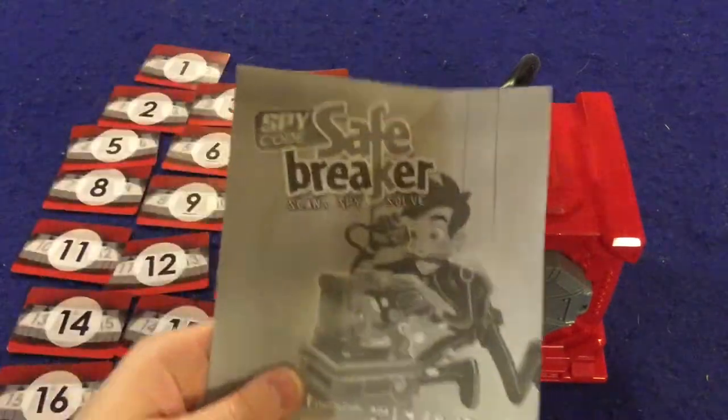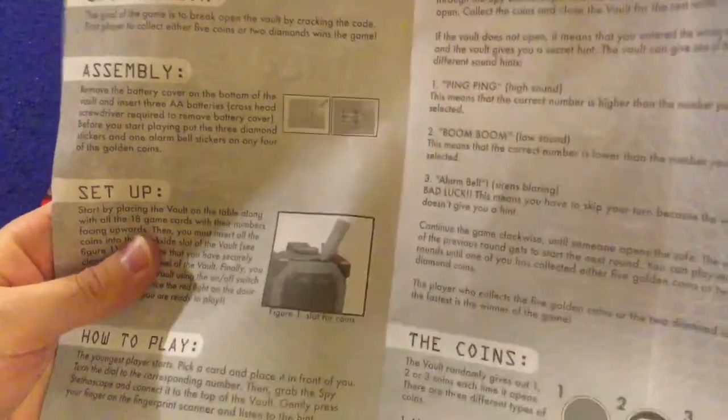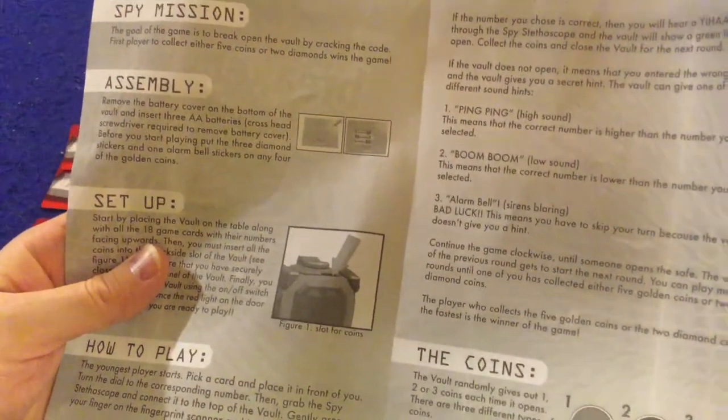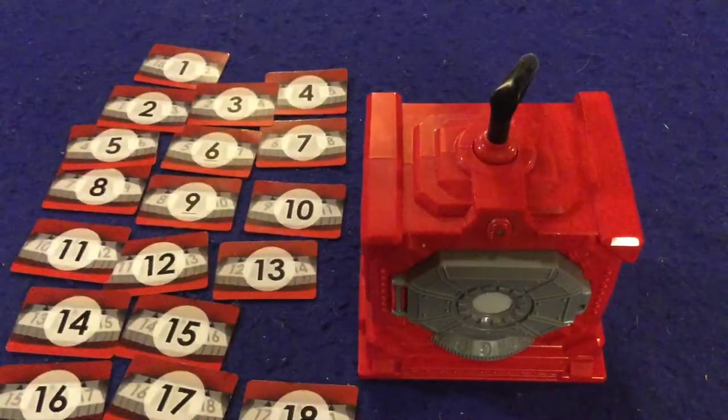Alrighty then, we're going to take a look at what you're going to get inside of Safe Breaker. First and foremost, we're going to get a handy dandy rule sheet. There are two pages, double-sided, black and white, but they got colors, pictures, illustrations. Very well done — it should have you up and running in no time at all.